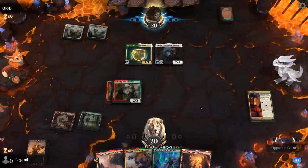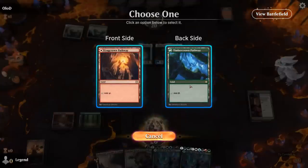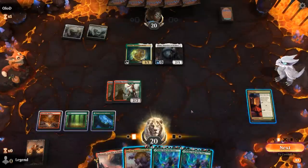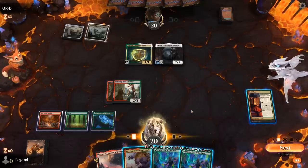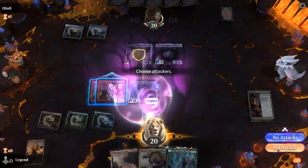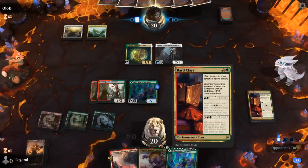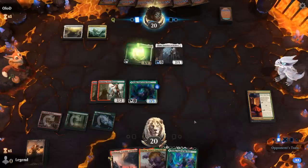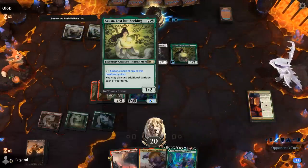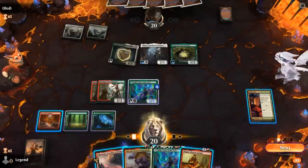Thalia luckily wasn't here last turn. Level up Bard Class — could also play Esika and then next turn maybe level up twice, which could work out better. Can't attack into Thalia so we definitely need that level three Bard Class to take over. Azusa plays additional lands but they don't have any, so level up. I hang on to Targnar to maybe enable the level three Bard Class, and just play Magda since that generates quite a bit of extra mana.